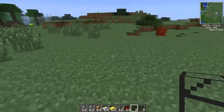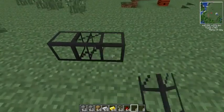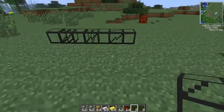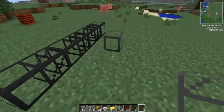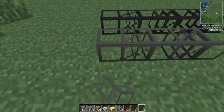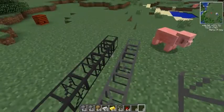So we have our cobblestone transport pipe — just placed that in the world. Next to each other, and they connect to one another. Now we take our stone pipe here, put it right next to our cobblestone. They do not connect, which is very cool.